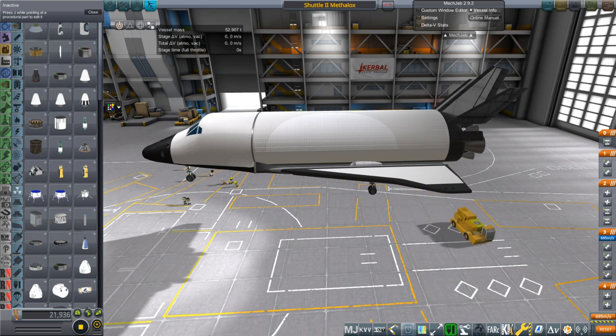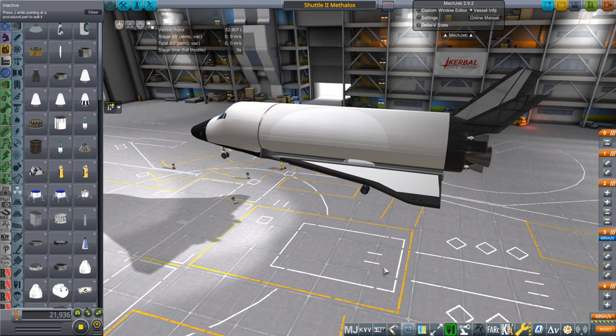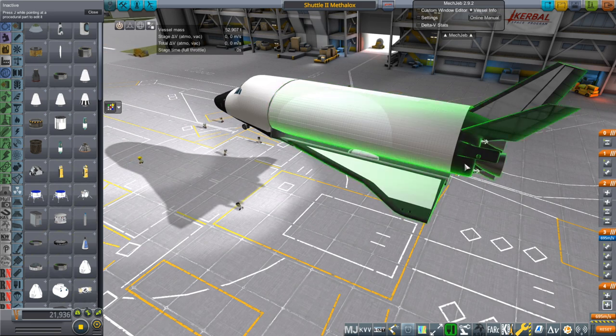Hello everyone and welcome back to Realism Overhaul Sandbox in Kerbal Space Program 1.8.1. In this video I introduce the Methylox version of the Shuttle Mark II. I've been continuing its development even though I'm rather preoccupied by Flight Sim 2020. The Methylox version replaces the MMH and MON3, the storable fuels that the previous version had, with methane and oxygen.